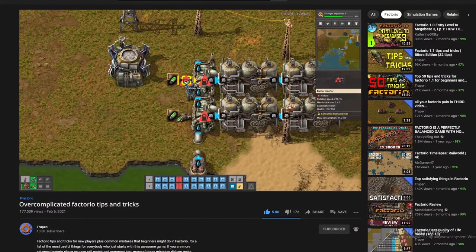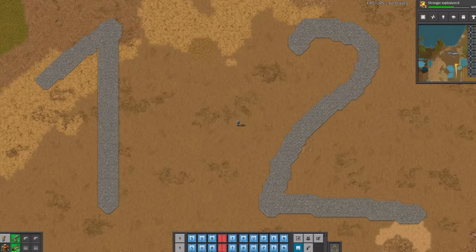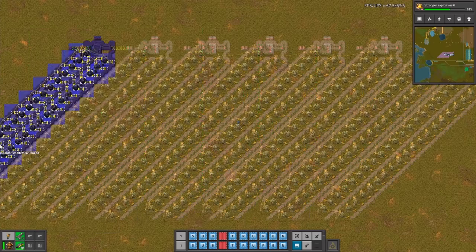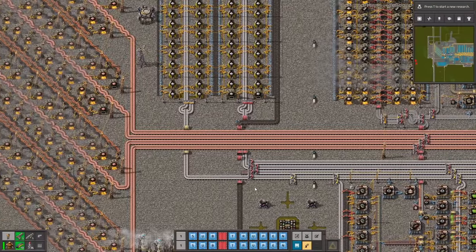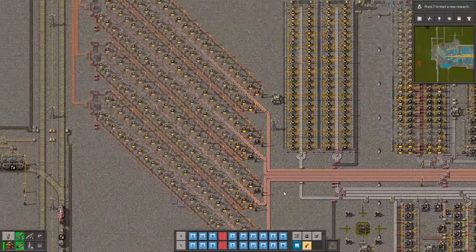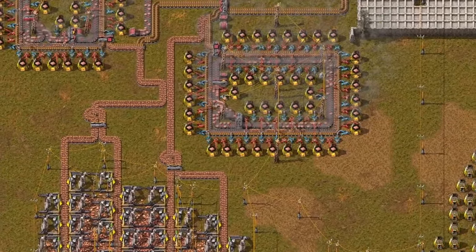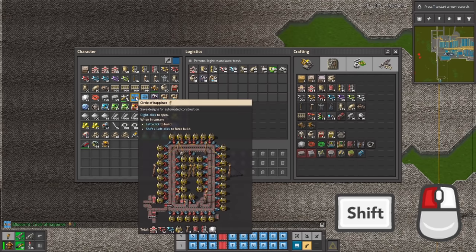So you really thought I was joking about diagonal smelters in this video? There are two things in a factory that you cannot joke about, and the second one is diagonal smelters. If you want to make something unique on a multiplayer server, there is no better building style than a diagonal smelter. There is nothing wrong with experimenting with new styles in your factory, because it might inspire you to design something better.